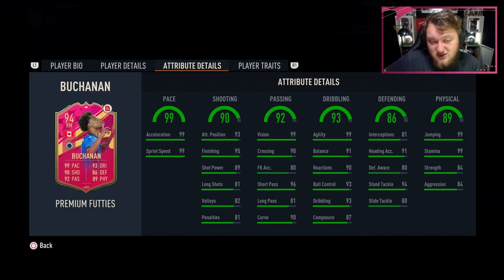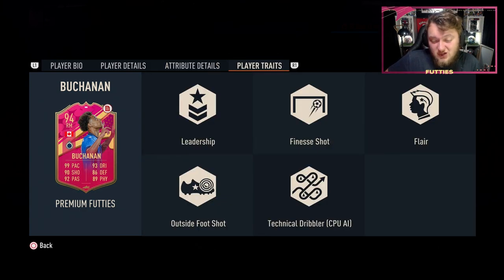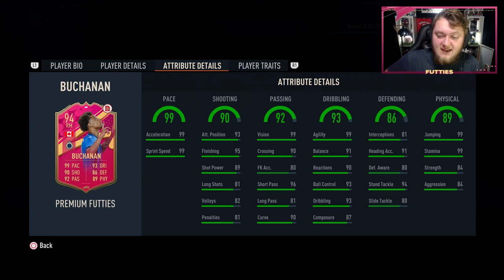In terms of his in-game stats, he's got 99 for both acceleration and sprint speed, and he's one of those cards that feels insanely fast in-game — very promising early doors. You'll be quite surprised at where I'm going to play him. His shooting stats are amazing: 93 attack positioning and 95 finishing, 89 shot power, 81 long shots, 82 volleys and 81 penalties. The 89 shot power combined with the outside foot shot trait is going to be really, really good in-game.